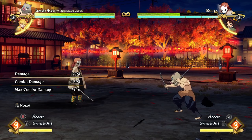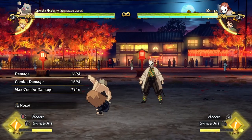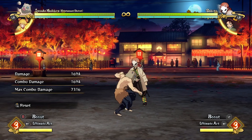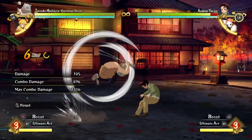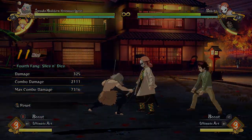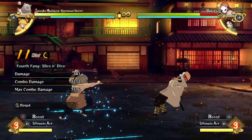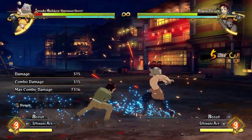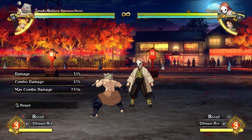There is one sneaky advanced technique the opponent can use to get away from these mix-ups: the character switch. The opponent's sidekick will drop down on the opposite side and punish you for going for the slice and dice, which is very bad. You can't go for an armor attack or anything because they fall behind you and basically punish anything you do — unless you're going for your grab mix-up.